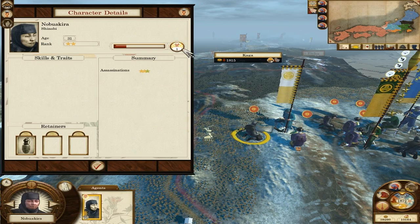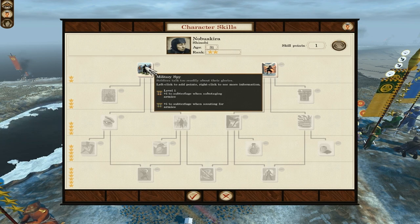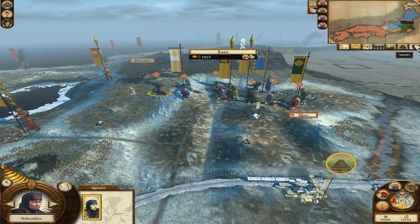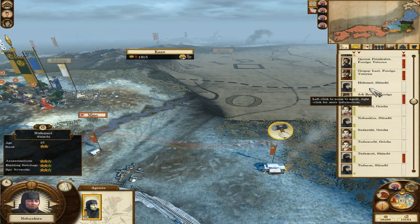Increased campaign map line of sight, subterfuge when assassinating — we might use him for assassination again. Over here: buildings, spy networks, armies — sabotaging armies, that's the one we normally go for. I think that's about it for all the agents. I've used all the agents, I think. A quick check through it — oh, there's a couple there by the northern ports. I worried that I'd forgotten those before.